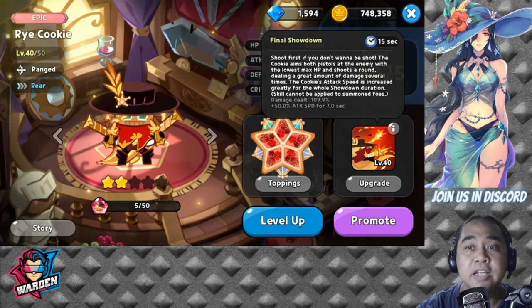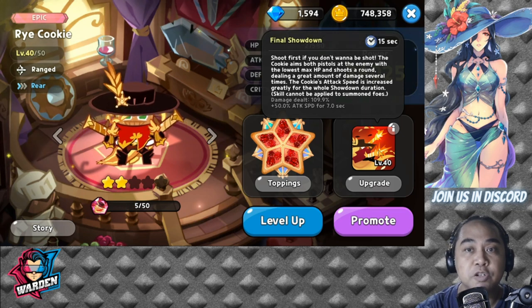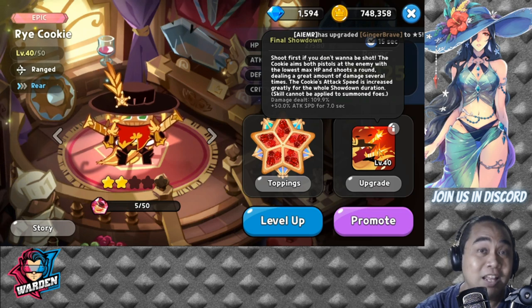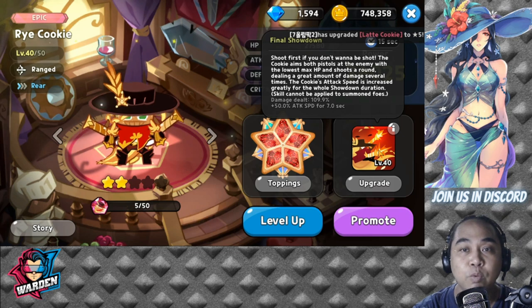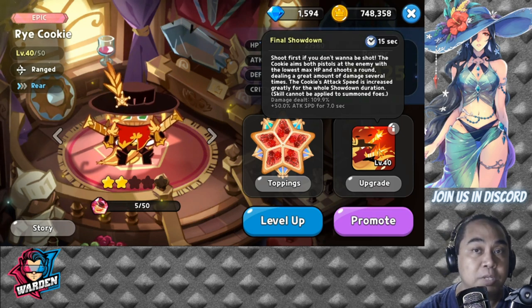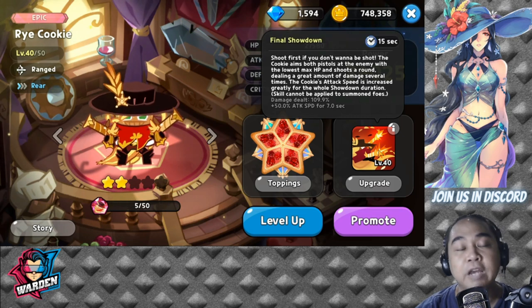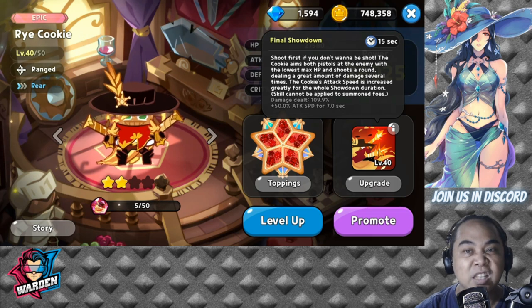Her skill has a 15-second cooldown and it's called Final Showdown — 'shoot first if you don't want to be shot.' The cookie aims both pistols at the enemy with the lowest max HP and shoots a round. She has one round for each pistol, so for her regular attack she shoots both pistols one at a time.